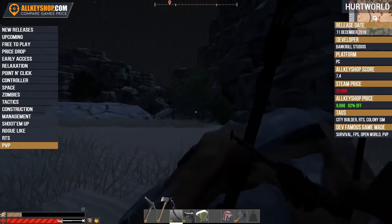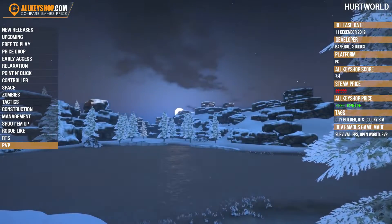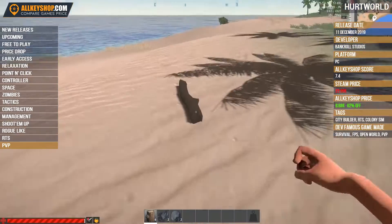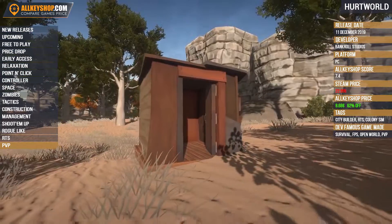If you're watching this, it's pretty safe to assume that you're familiar with basic survival game mechanics. However, if you're not, here's a crash course on how to get started in Hurt World. You wake up on a beach, collect sticks and stones, craft tools, gather resources, build shelter.